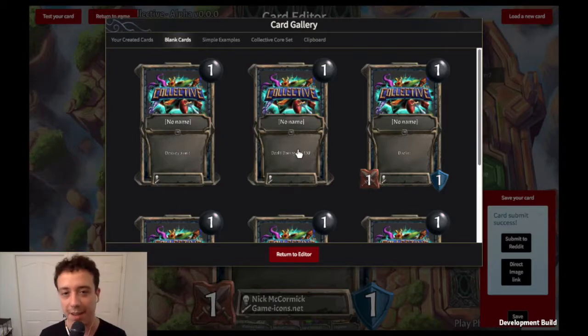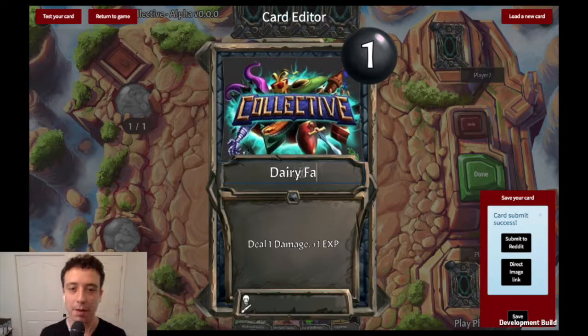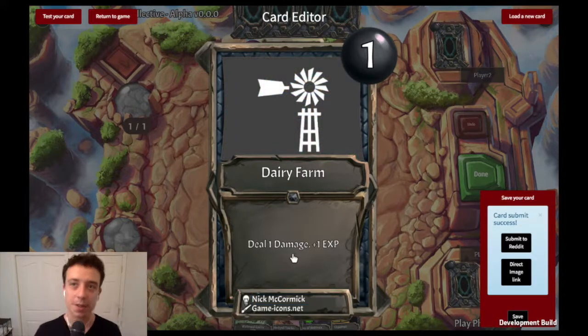So it's going to be called dairy farm and it's going to be an action. I'm going to put my name. The only thing this card is going to do is make one copy of cow and put it into play, and then it's going to make a copy of milk carton and put it into your hand.